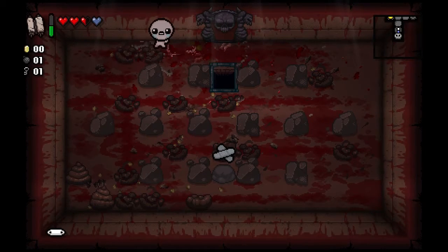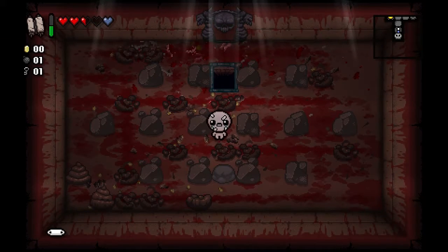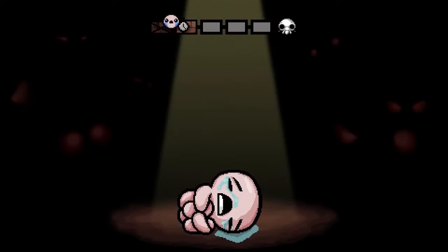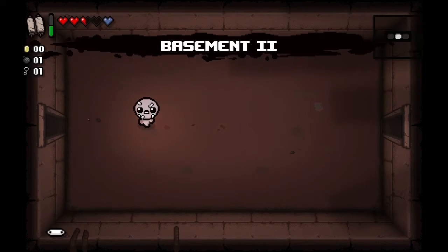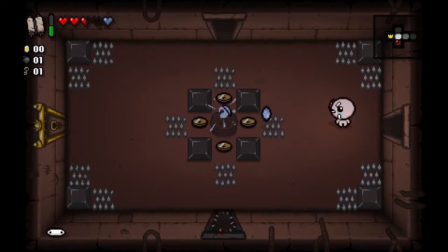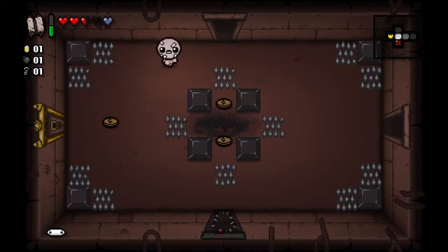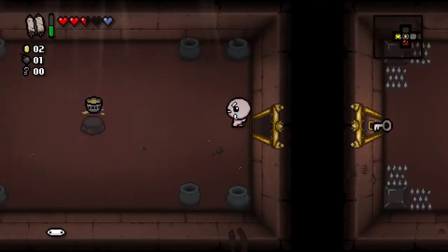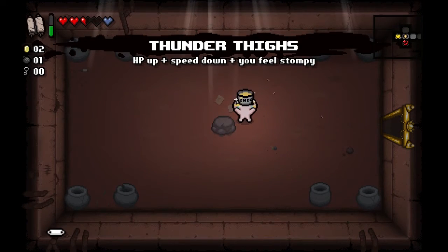Old Bandage — that's not Super Bandage, is it? Let's check. Old Bandage. Okay, so it's just giving me another heart container. What I want to do, especially on this level, is take no red heart damage. So I can take as much damage as I want on those blue spirit hearts, just no red heart damage.